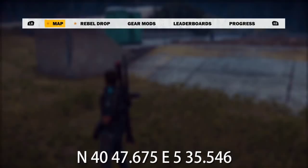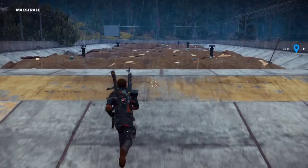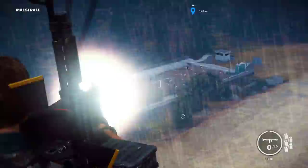The landfill easter egg can be found at these coordinates on the map. What you will find in this area is a pretty normal looking landfill, but looks can be deceptive, and this easter egg actually gives us an excuse to shoot a nuke at it.